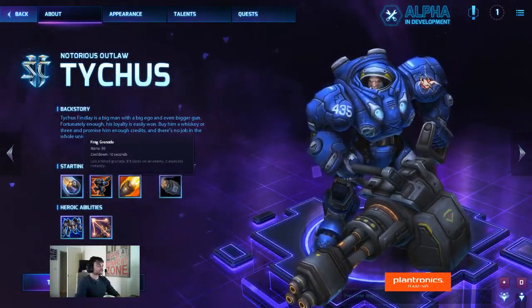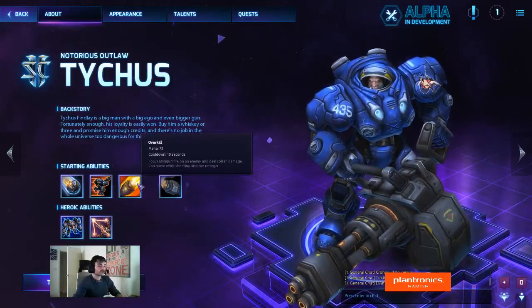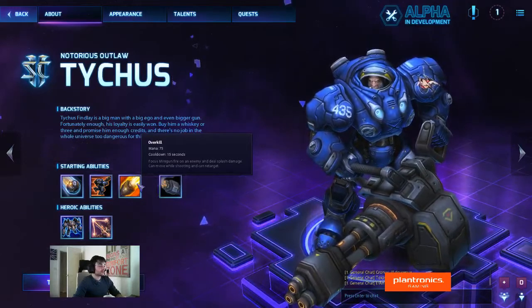Starting abilities: Frag Grenade — lob a timed grenade; if it lands on an enemy, it explodes instantly. Running Gun charges to a location and instantly winds up the minigun. Overkill focuses minigun fire on an enemy and does splash damage, and he can move while shooting and can retarget.